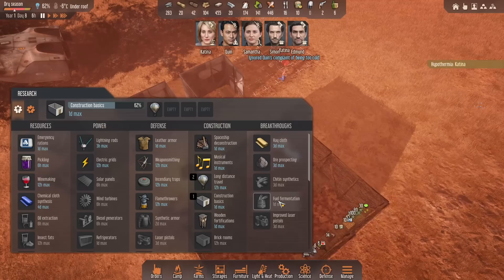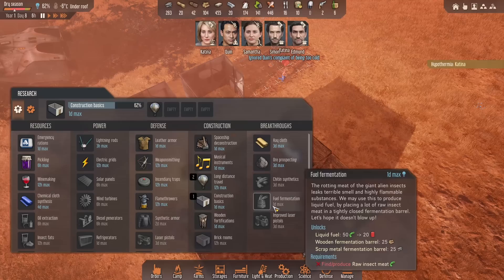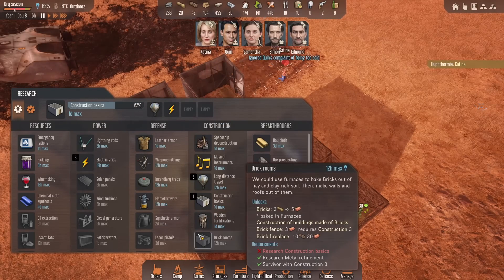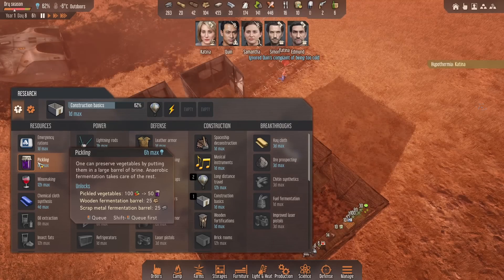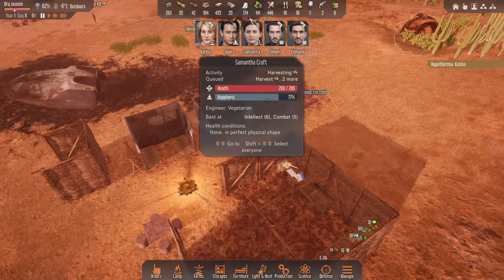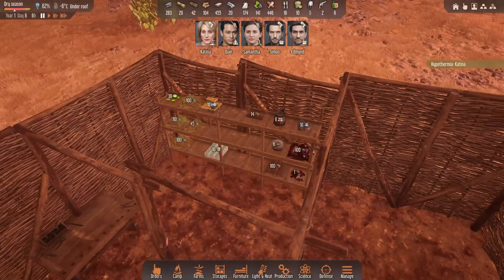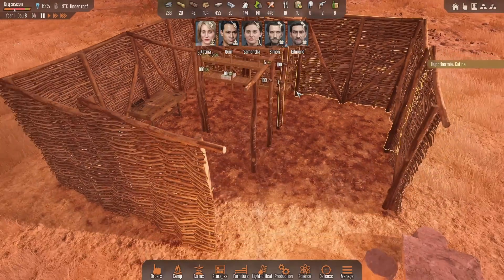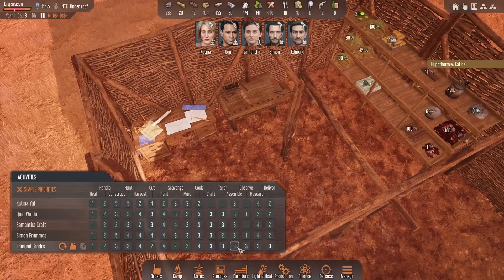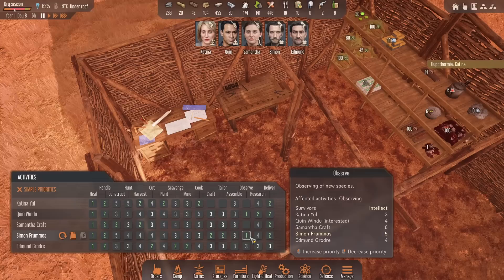We need fuel fermentation down here so we need to get some raw insect meat and start collecting that up. It's only one day to research. We'll get electric grids and we'll start working on the pickling - actually no, let's remove pickling, let's go space deconstruction then pickling. Food wise we could just live off the veggie, can't we. We've got room on there - we just need the crafting to happen. We've got antibiotics there - who is our crafting? No one, so Quinn, let's get him on crafting.